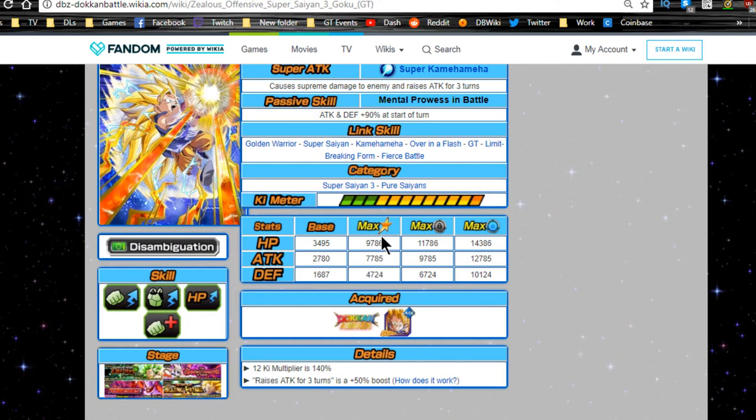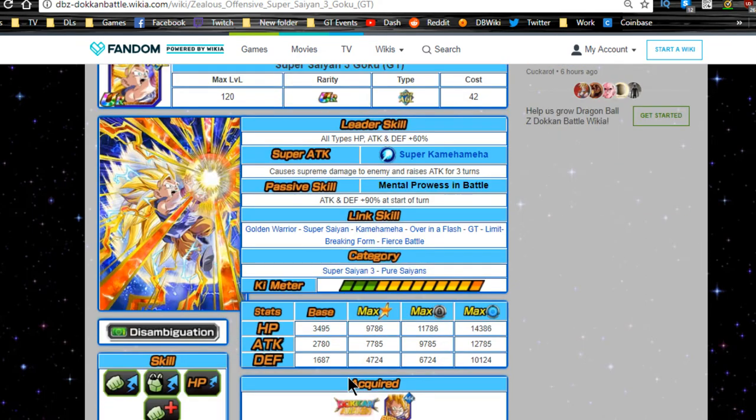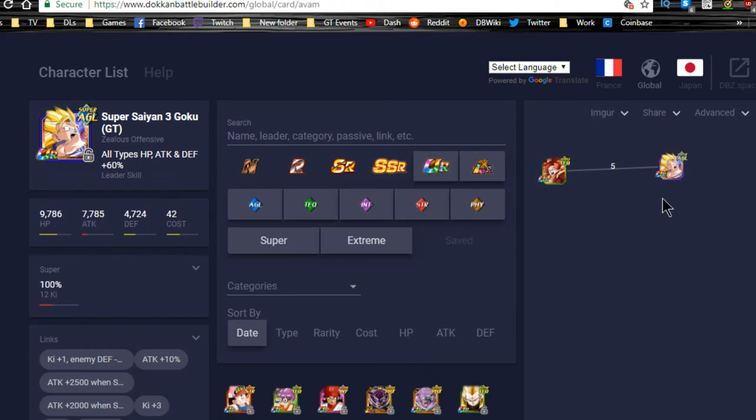Categories are Super Saiyan 3 and Pure Saiyans. Max stats are HP 9786, attack 7785, defense 4724. The 12-Ki multiplier is 140 and the raise attack for three turns is a 50% buff overall. He's a solid A-tier unit — not a primary unit I'd run, but he has a good attack and defense buff, good link skills, and increases attack over time. He also has a built-in additional, so giving him more additionals will continuously boost his damage.